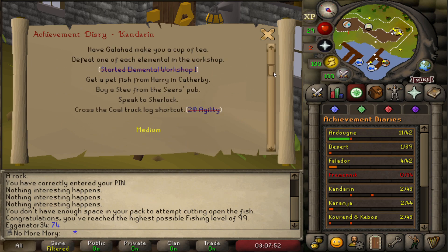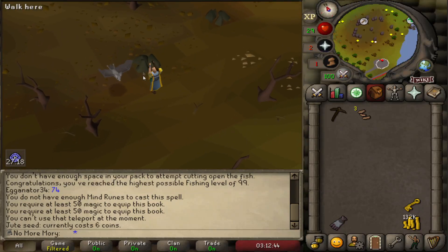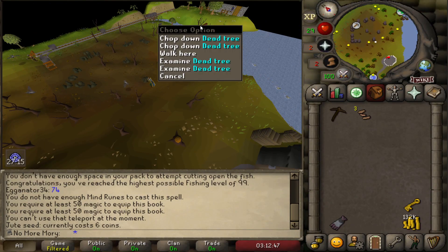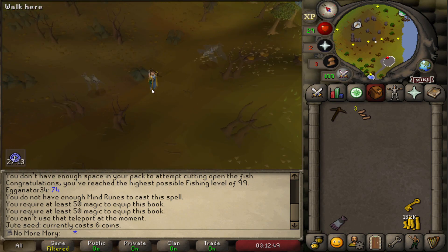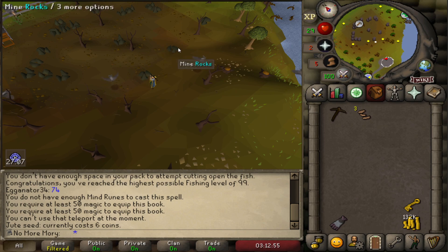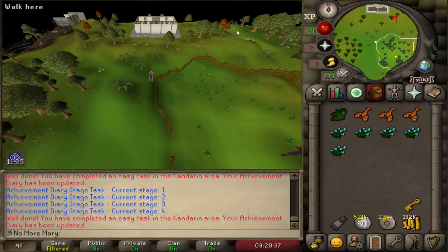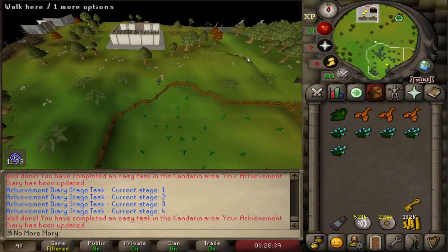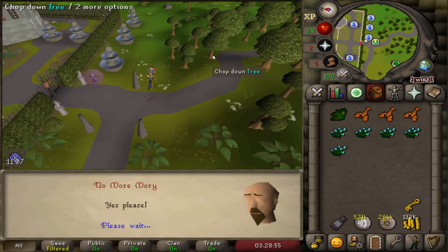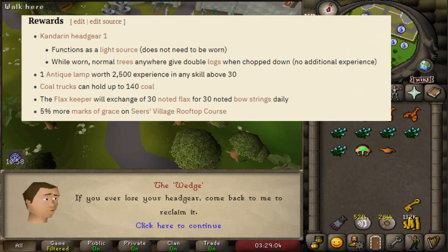We have all the skill requirements — they're pretty low, like 20 agility and 13 farming. One cool trick is that when you come up to go over the log balance, if you bring a pickaxe, you can get the coal along the way. After picking those 5 flax, we've finished the Easy Diary. It's really just a lot of running around and getting some items out of the bank, but we really care about the 5% extra marks on the Seers agility course.